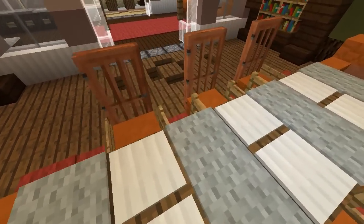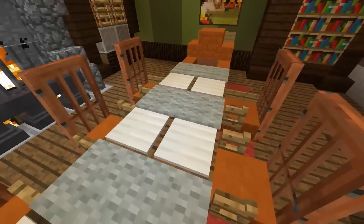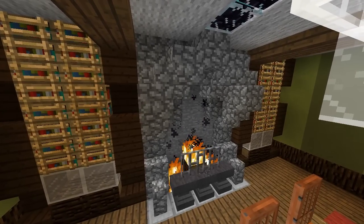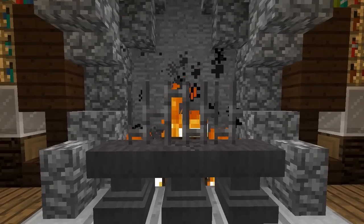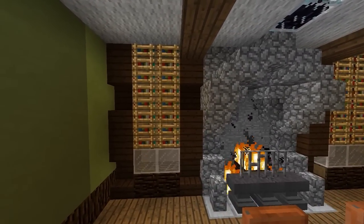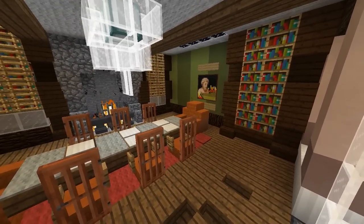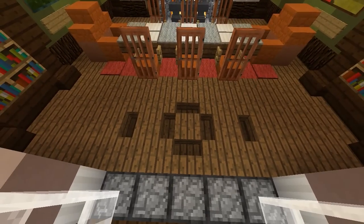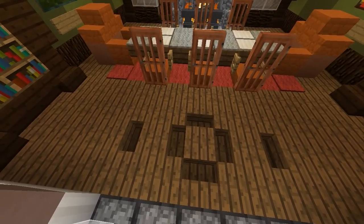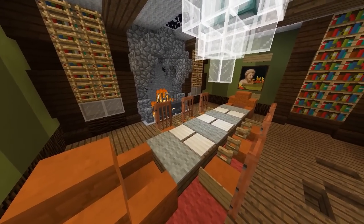A little trick with the arms of the chairs: they are fence gates, and when you open them up they look like armrests, which looks great. At the back there's a very nice fireplace — a grand design with anvils at the front and iron bars on top as a little guard. Beside it we have some bookshelf designs to finish off the room. There's also nice detail in the floor — something a lot of people forget. Just adding some stairs into your floor adds a little feature to give that extra bit of detail.